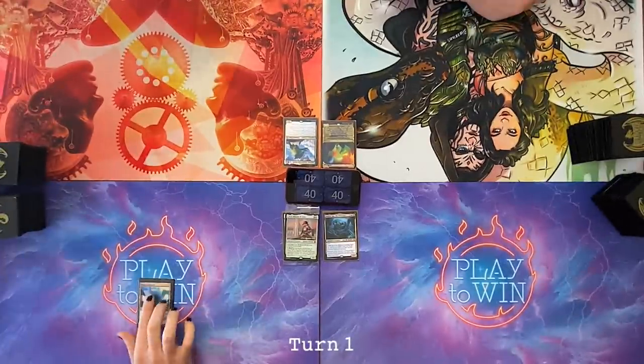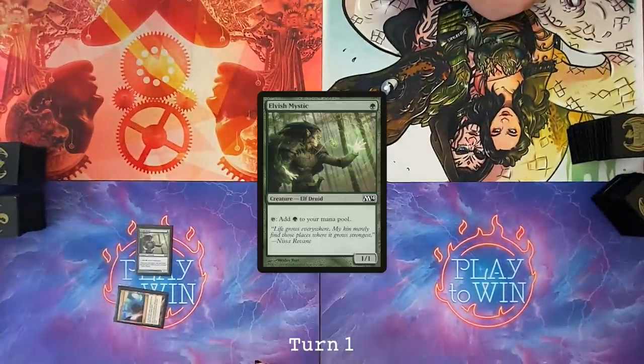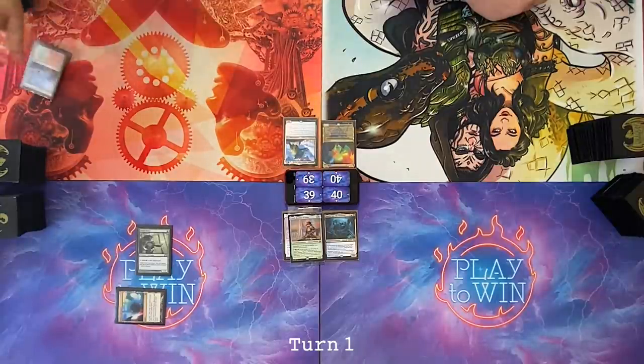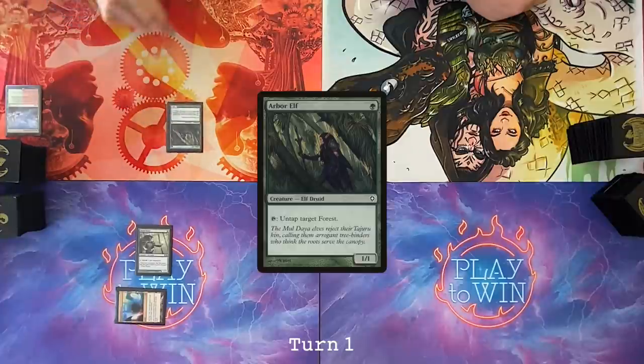Begin! Draw a card. Manicon Fluence, cast Elvish Mystic, pass my turn. Draw for turn. I'm going to play a Wooded Foothills, pay one life to crack that immediately, go grab a Savannah, cast an Arbor Elf. Pass turn.